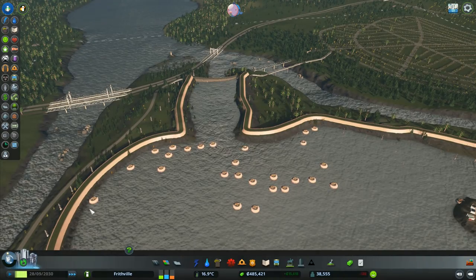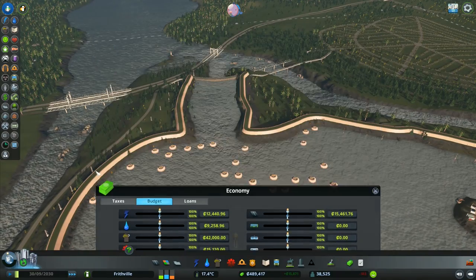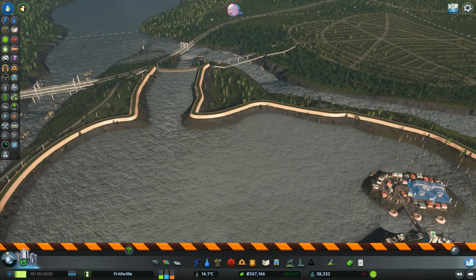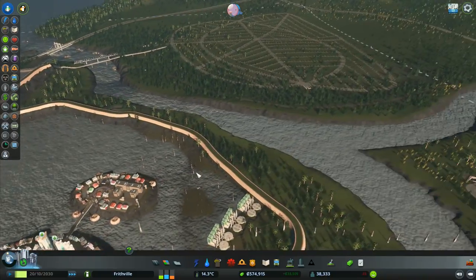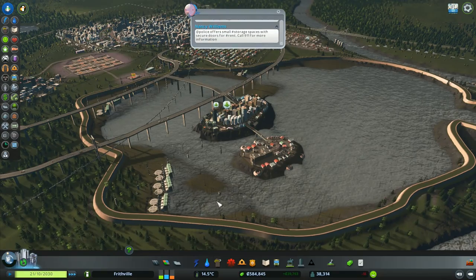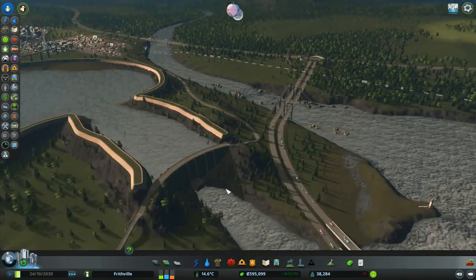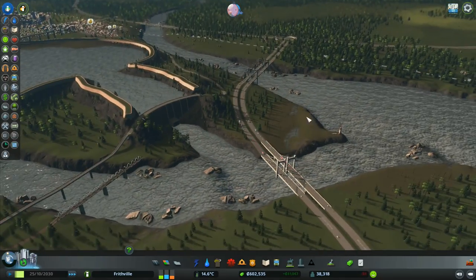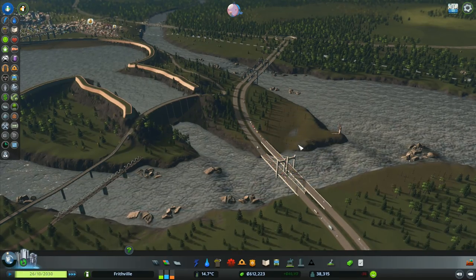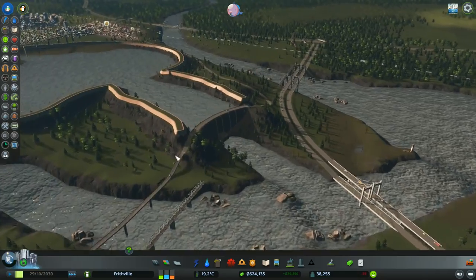Pollution levels have gone pretty much back to normal - we've got that over there which we can't do anything about, but the rest is looking pretty good. I'm going to sell all of these - I'll keep the ones around the island for a minute because we want to try and get rid of some of that pollution. Water's flowing out of these and running along here - this has reached a point where it's not going to go any higher. We've got water coming out the bottom of the dam and this area is now draining itself out.